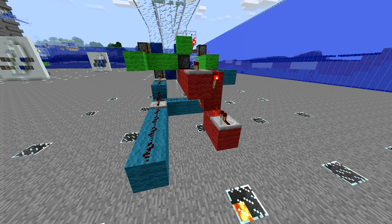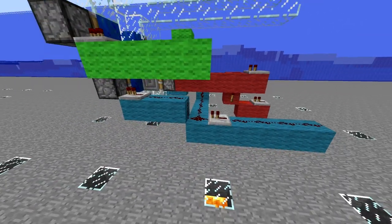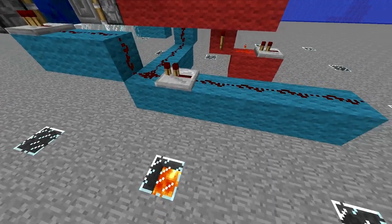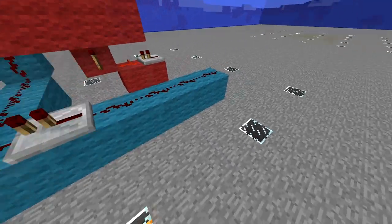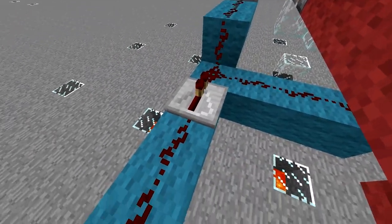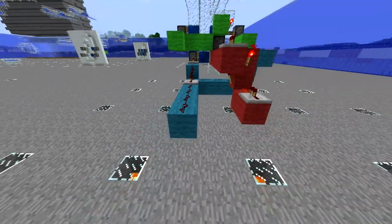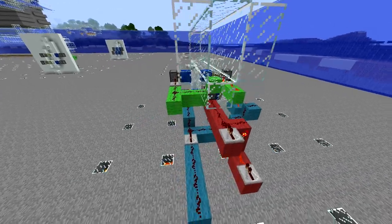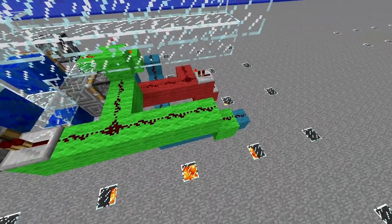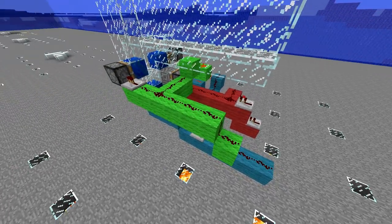Now extend the bottom lock out from this corner — one, two, three, four, five blocks — putting redstone on all of it, except for a redstone repeater set to a tick of one. The top lock isn't entirely different from that: just drop it out two and down one, putting redstone on all of it.